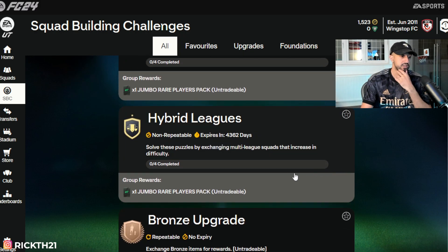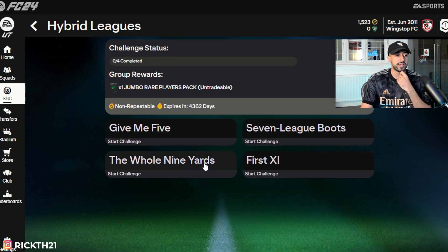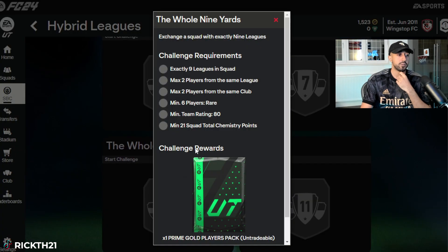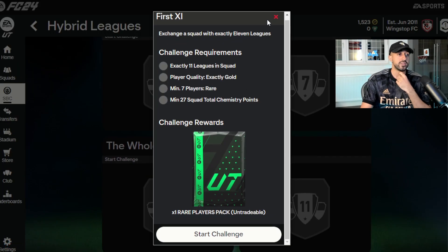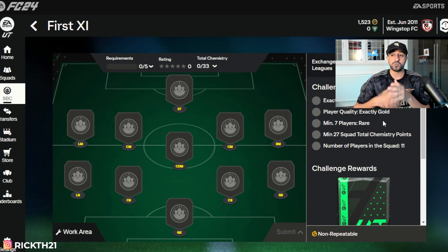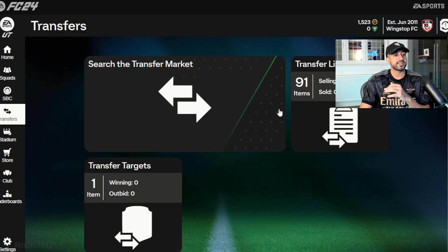EA did a bit of a scummy move — these Foundation rewards were tradeable before but they've made them all untradeable now, which would have helped us out today. But once people get onto the game and open packs, we will be doing SBC solution trading. This particular SBC requires 11 leagues, one nation, seven rares, and the four non-rares are the solution trading targets. On Friday we'll also have the Nike promo and more market supply, so it should be a fun trading day.